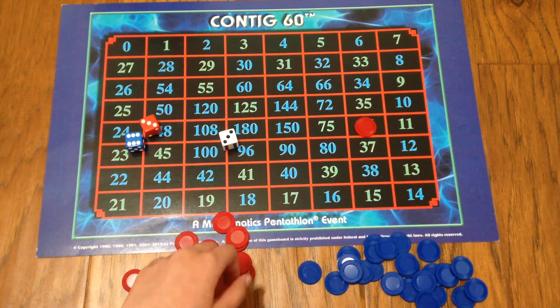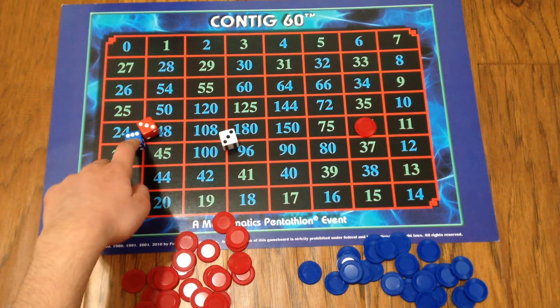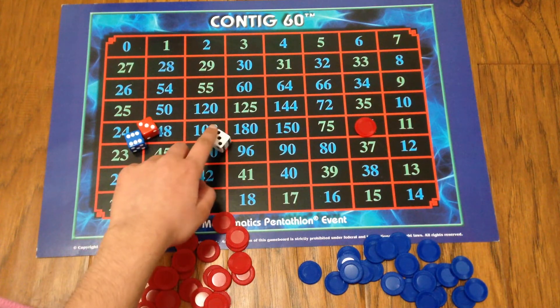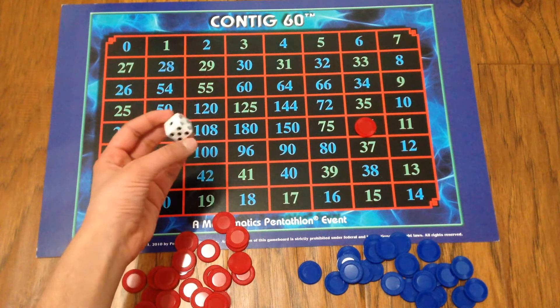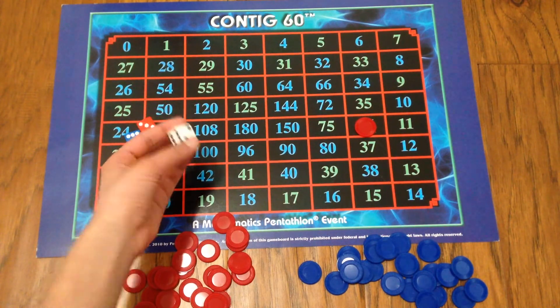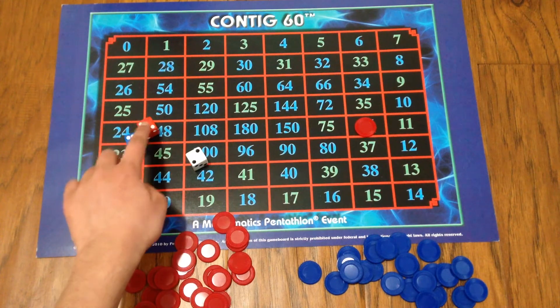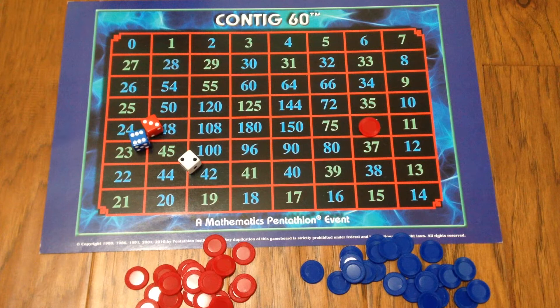Also, you cannot produce non-whole-number results. For example, imagine the dice showed a two instead of a three — three divided by six equals one half, and one half times two equals one. That is not allowed. So that's it for this learning — thank you for joining me. I'd really appreciate it if you leave your comments, feedback, and further suggestions for additional learnings below. I'll see you in the next video.